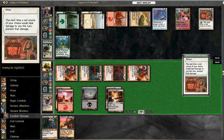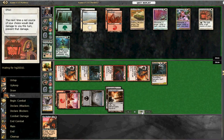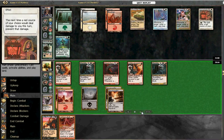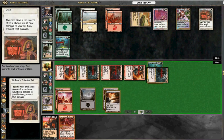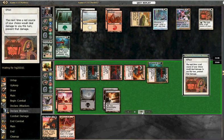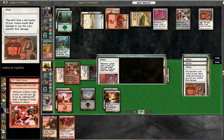Just try and attack through here, but it's not looking great for us. He can prevent damage with the Rune of Protection, slide things away when he cycles with Astral Slide, and shoot our smaller creatures with the Lightning Rift.